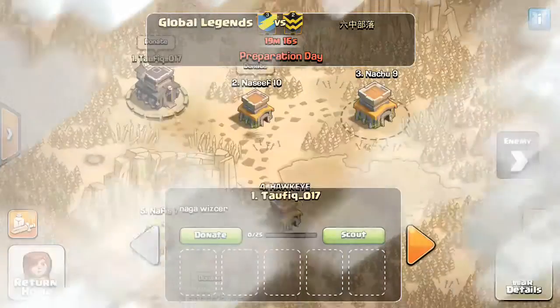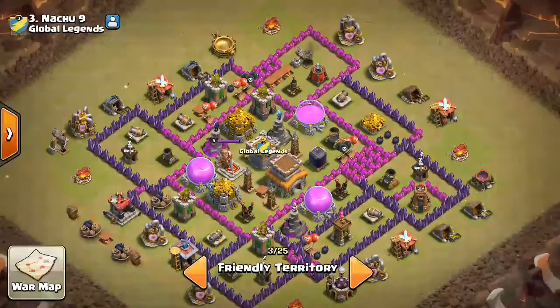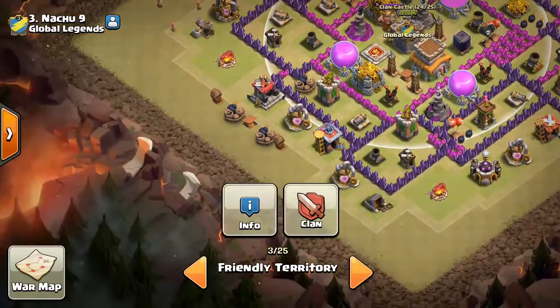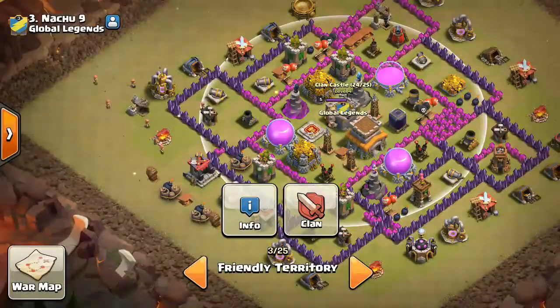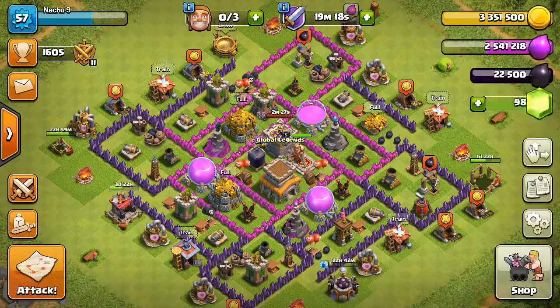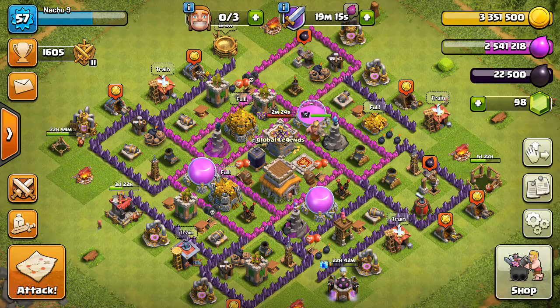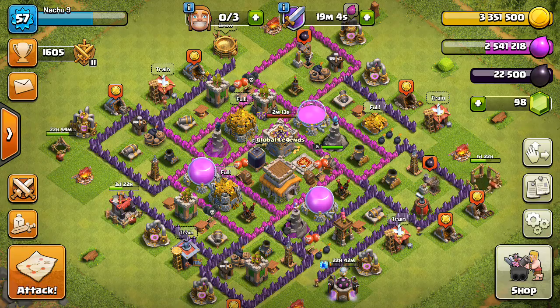Okay, that's it. My base — I just changed it, I just made the clan castle in the middle because no one can get inside it. The giants will come, they will just go and maybe get one star from me. Thank you for watching this video. If you want more videos, subscribe to my channel, and if you want any type of video, comment down in the comment box. See you — peace out!